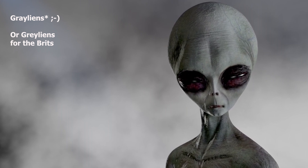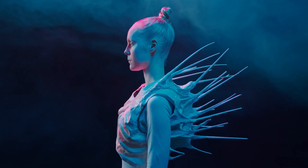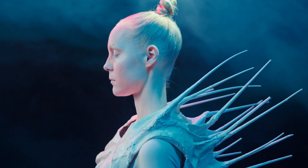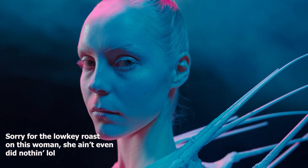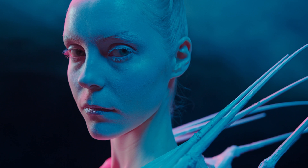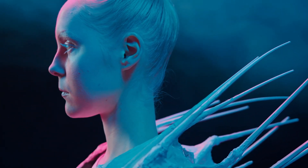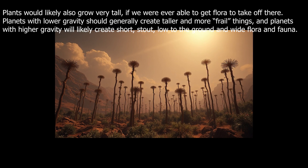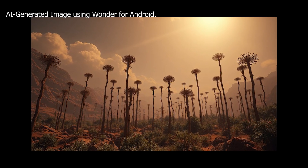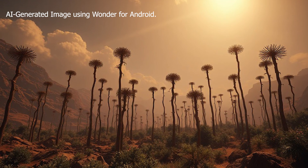Then there's skin tone. With Mars's thin atmosphere and lack of magnetic field, radiation is a huge problem. To combat this, humans might evolve paler and even translucent skin to maximize vitamin D absorption, while also developing thicker layers of melanin or other protective pigmentation to shield against cosmic rays. Some have even speculated that future Martians might develop enhanced repair mechanisms at the cellular level to deal with constant radiation exposure — and we've actually seen this on Earth.